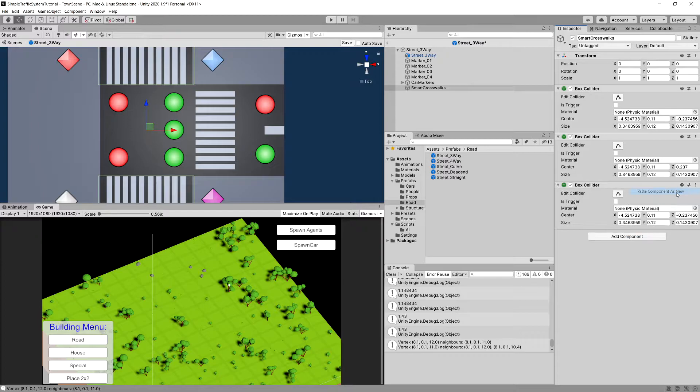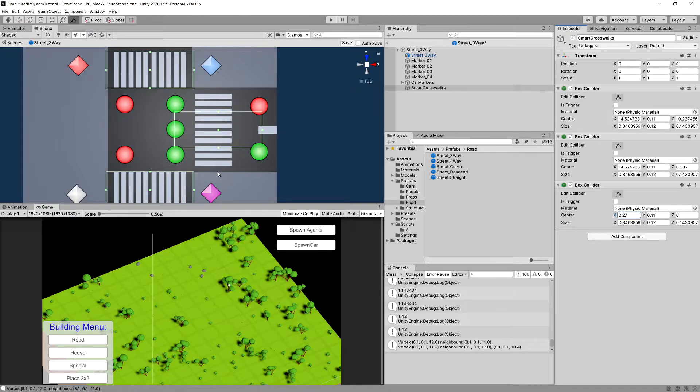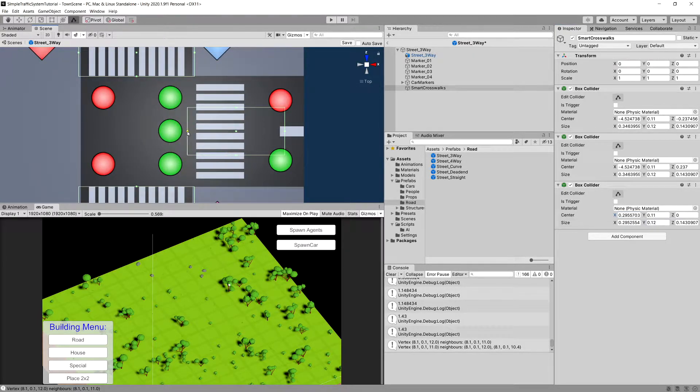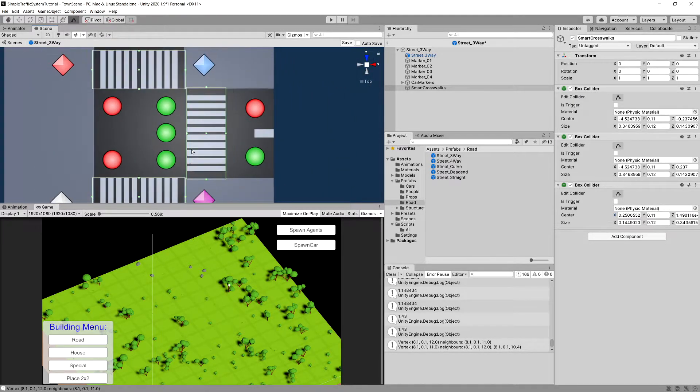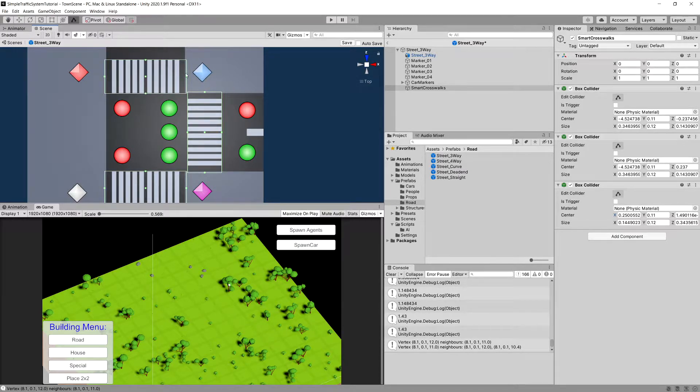The last collider needs to be on the third crosswalk. Click the three dots on the box collider, paste the component as new, and set the z value on center of the third collider to zero. We can drag it on the x-axis and place it at around 0.27. When editing the third collider, simply fit it to match the crosswalk and extend it a bit over the pavement.